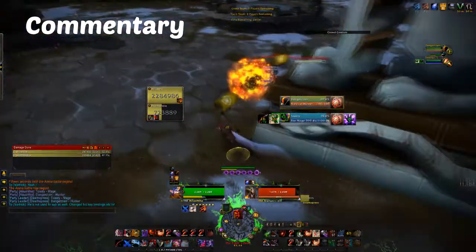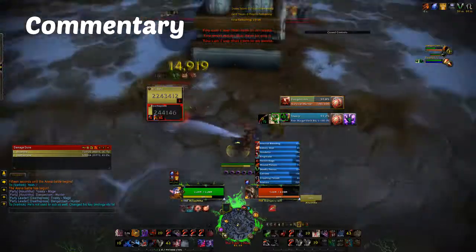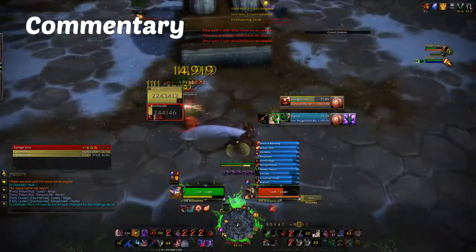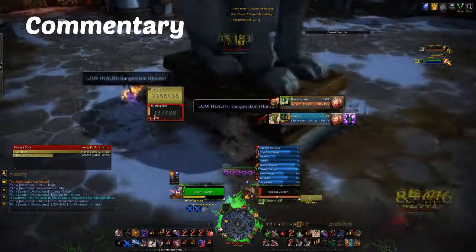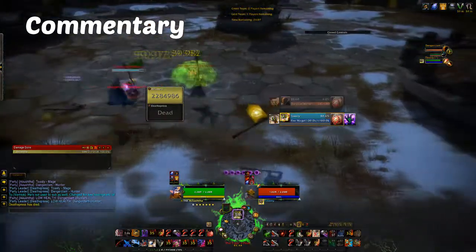The mage blinks across. Seeing as he blinks I sprint, put up my full dots onto the hunter. And if you notice, I use my combo points slightly wrong down the bottom — I have four combo points and end up marking for death. But nevertheless, mark for death with Kingsbane, vendetta into a full kidney into an exsanguinate, and then get some mutilates while energy regen is coming through fast. Hunter is forced into turtle but he's too late — the hunter will die from dots.